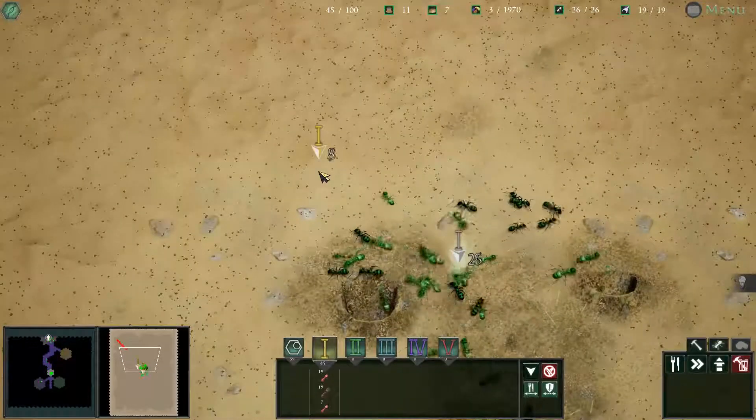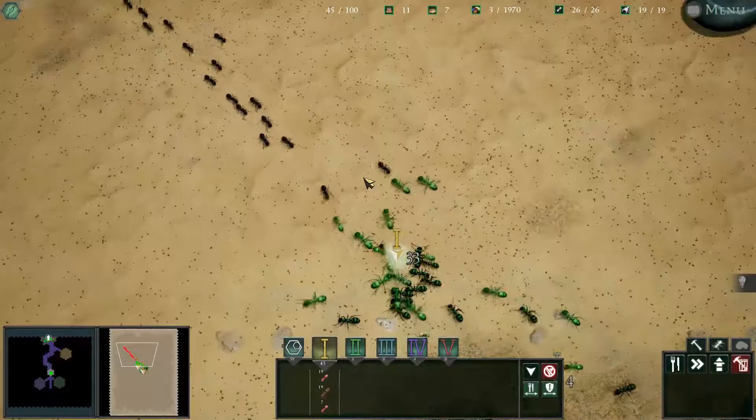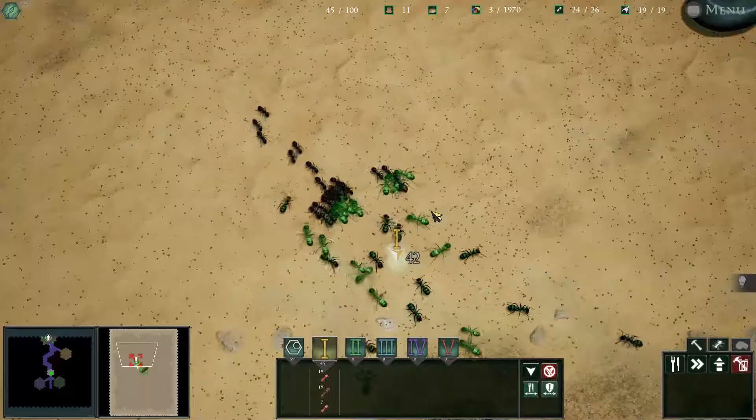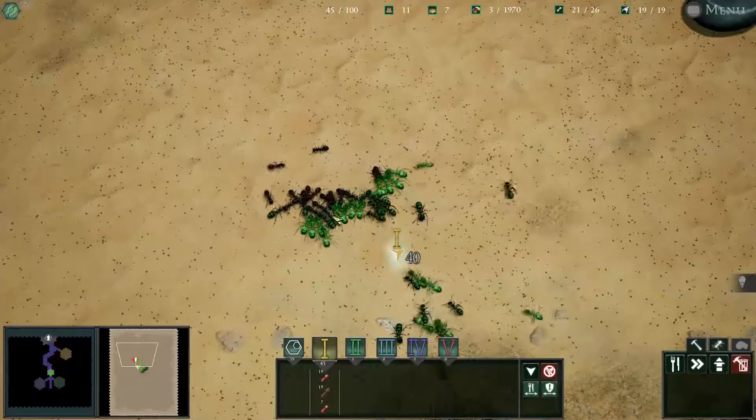Introducing 20 Formica Fusca ants. Let's take a couple more out — 20 — this is going to be more of a challenge. There you go, I think we handled that one quite well. That's not too difficult. They should be able to cut through.